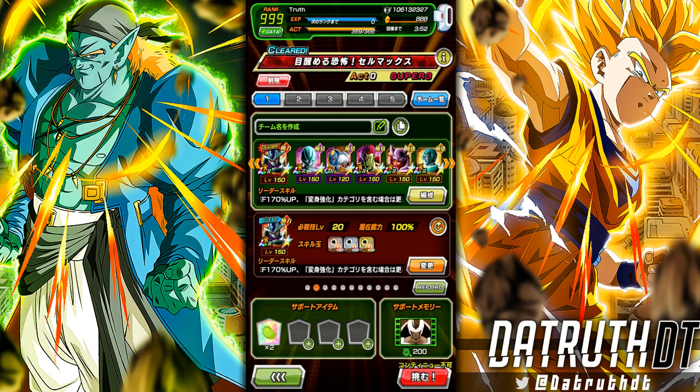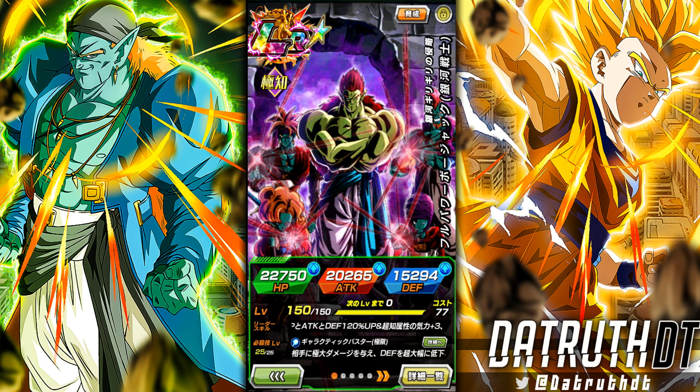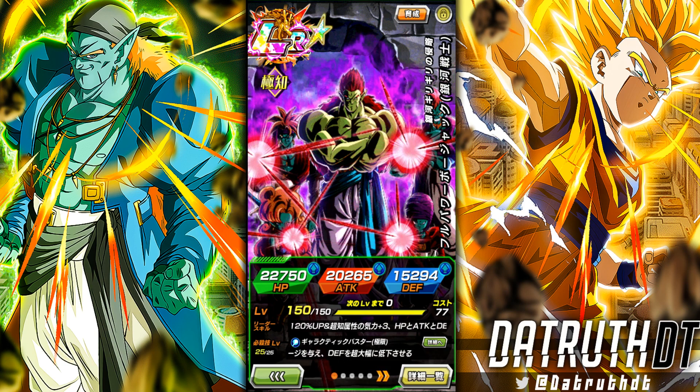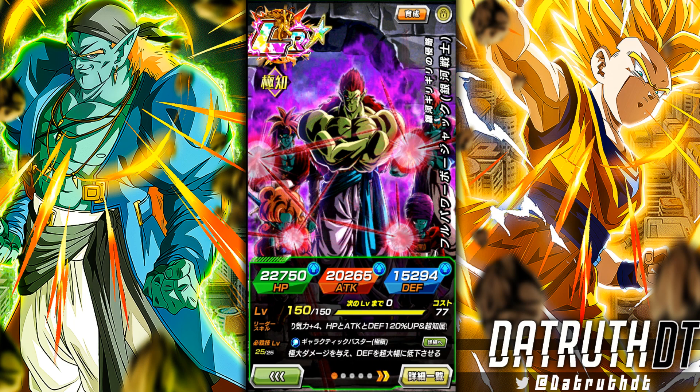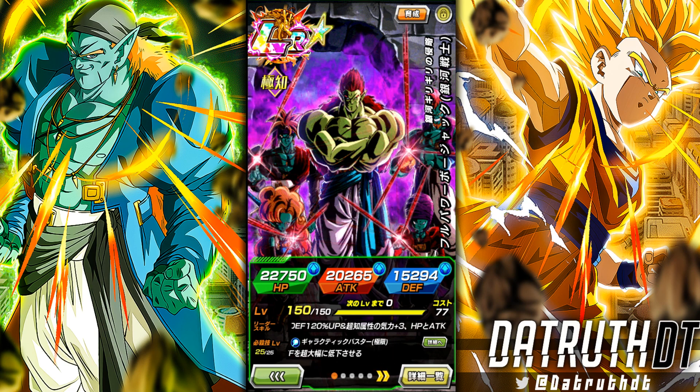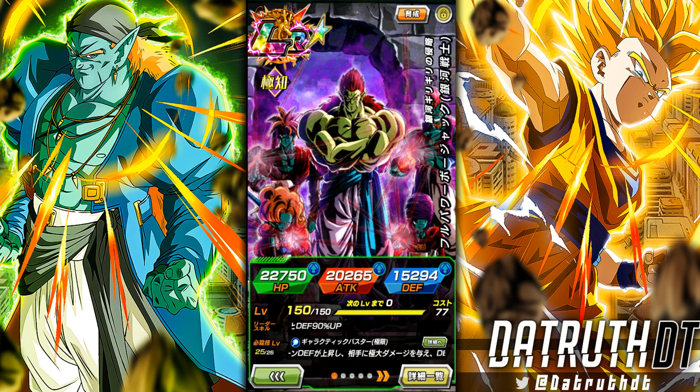We're back for another Dokkan Battle video. Let's take LR Bojack into the Cell Max fight. I think LR Bojack is a decent option here as a very powerful INT character. He'd be a little better off if he was on LR Cooler's 200% leader skill — those extra stats are pretty meaningful.